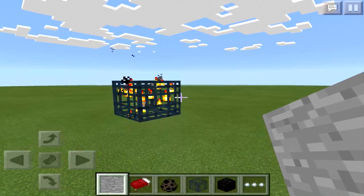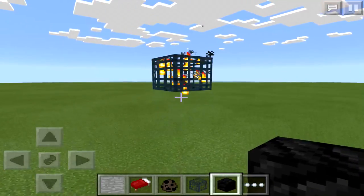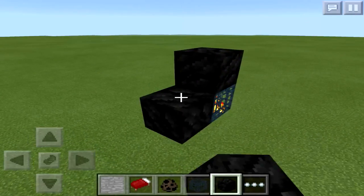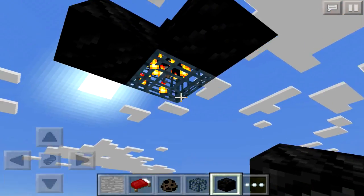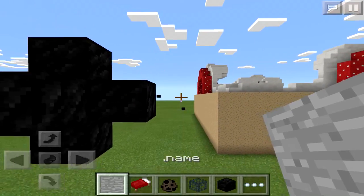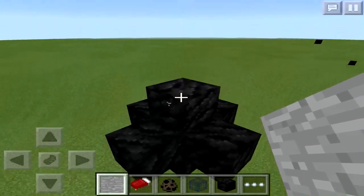If you want to make the black hole and the fire particles, you're going to surround this mob spawner with a really dark block. The block of coal is actually the darkest block in the game, so I recommend going with that one. Cover the entire mob spawner with blocks of coal, and then cover every single face of the coal with invisible bedrock.